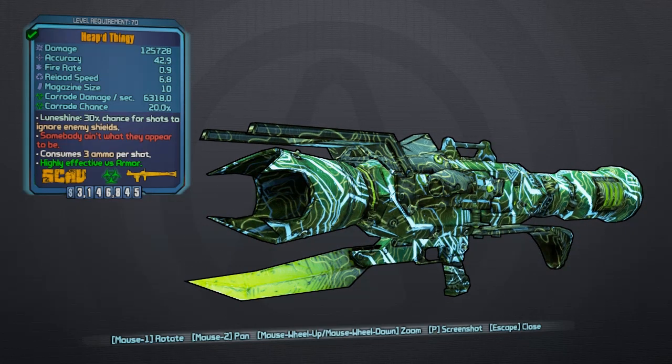It comes in a variety of different prefixes: the Heaped Thingy gives increased damage, the Deep Pocket Thingy gives more magazine size, the Zeroed In Thingy is a more accurate rocket launcher, the Clever Thingy gives a substantial reload speed boost, the Quick Change Thingy is a weapon swap speed increase, Revved Up increases rocket speed, and the Quick Smart Thingy gives increased fire rate. Also, a bit of trivia — the name and flavor text of this item are a reference to the 1982 film 'The Thing.'